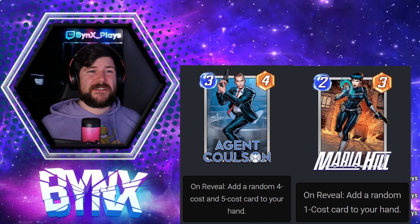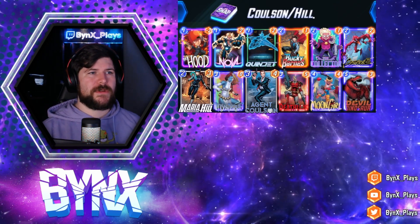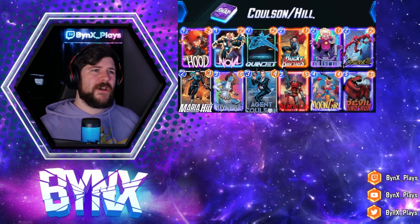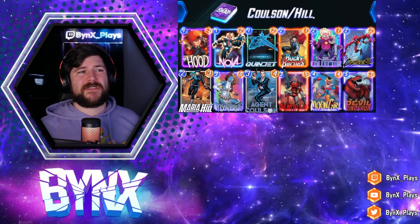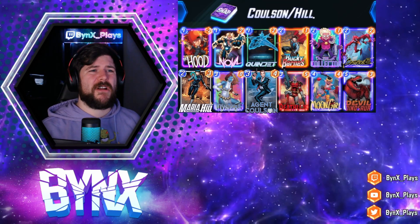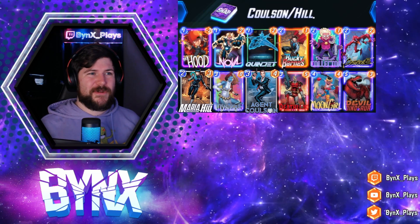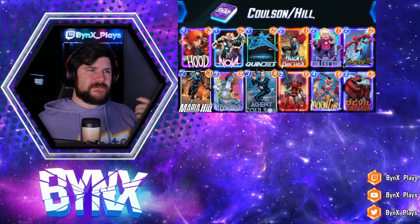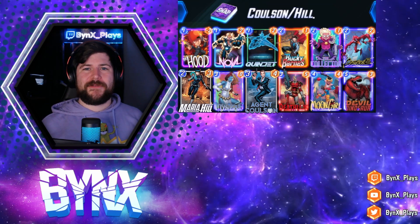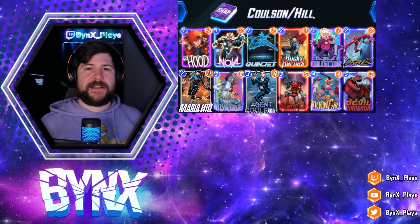Maria Hill can be a great filler drop card. In a Devil Dinosaur deck is really where they're both going to shine the most. I really like having a small destruction package along with my Devil Dinosaur deck — things like Hood, Bucky Barnes, Nova, Carnage, and Deadpool. That's also really good with Maria Hill; there are a lot of cool one-drops you might want to destroy with Carnage or Deadpool. Then we have the big finisher with Devil Dinosaur. Quinjet is going to be really good here because with Quinjet and Maria Hill, you end up getting a zero energy card to play. The moment I get Maria Hill and Agent Coulson, I'm going to do a lot of Devil Dinosaur shenanigans.